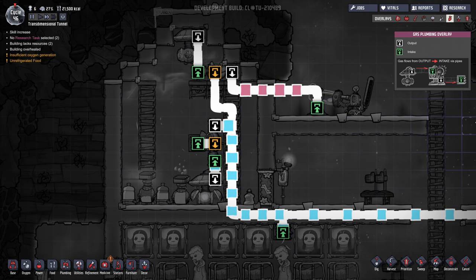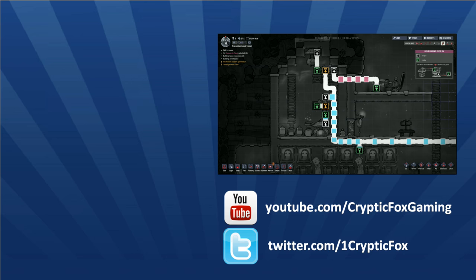This oxygen supply system should be sufficient to run you through a significant portion of the game, but depending on the size of your colony you may want to have more of these rooms and use more Electrolyzers to ensure you're producing enough oxygen. I hope this comes in useful for your base and you can use it to help replace your algae consumption and keep your colony well oxygenated. That was CrypticFox — I'll see all of you next time.